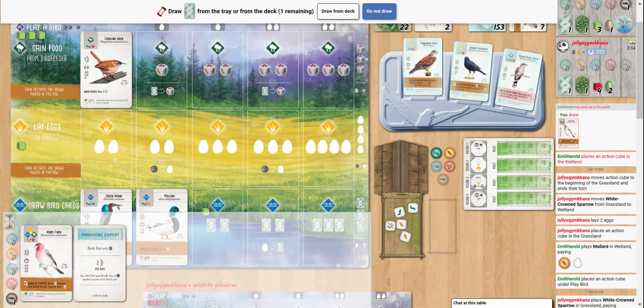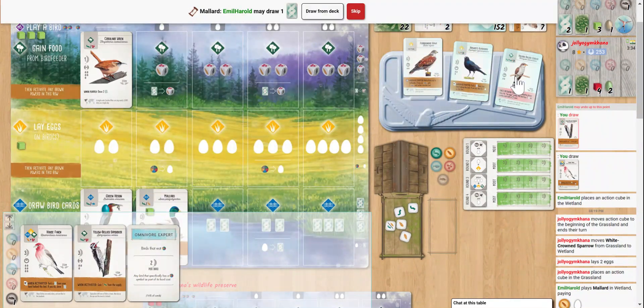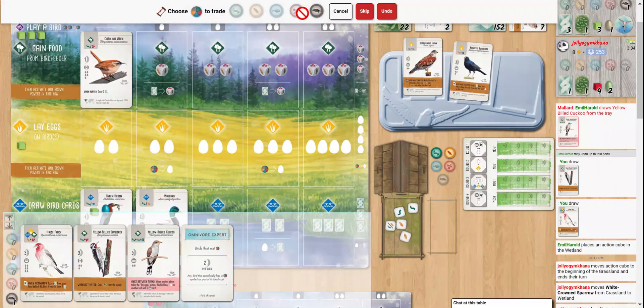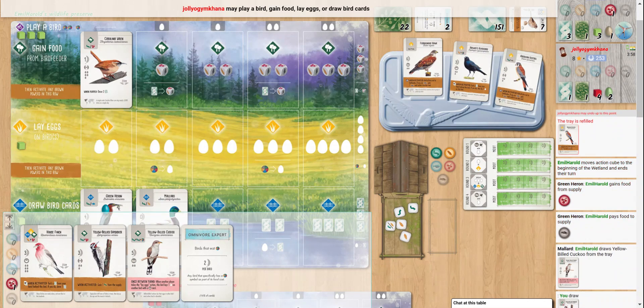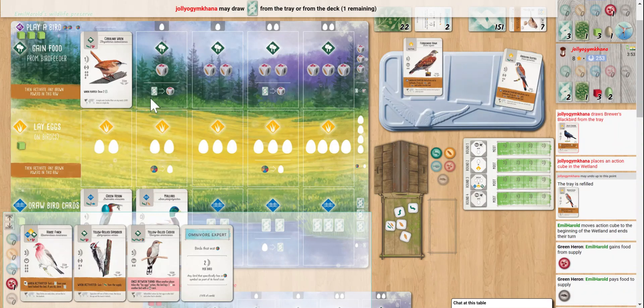We do have our green heron to change food types, so I'm wondering maybe we grab the cuckoo. Exchange our rat - yeah, it does meet the omnivore requirement, which would be nice. House finch is good. We're going to grab a second one here. That one is also good. We'll get the cuckoo - we're going to try to change this guy for a cherry, then we will grab a grub, and play our sapsucker.